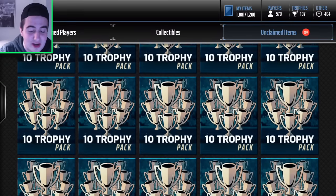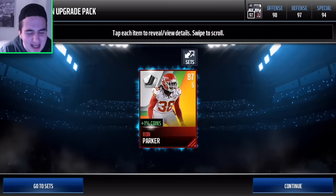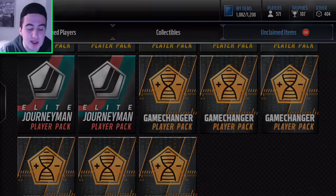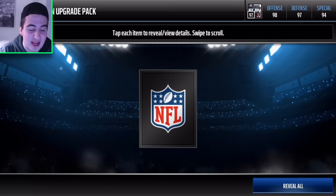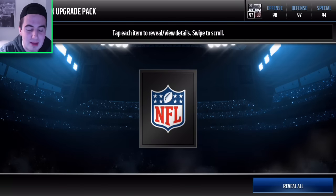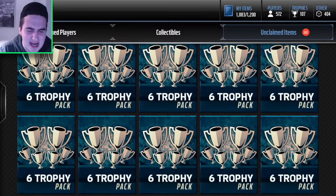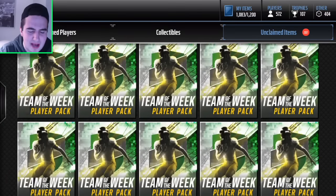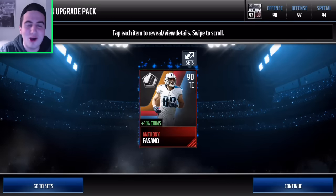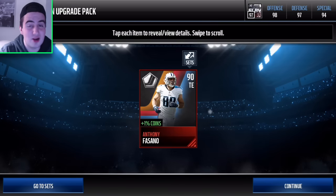Three more Journeyman packs left. Next pull: 87 Rod Parker — shout out to the Chiefs for getting into the playoffs. As a Seahawks fan I'm hyped. Speaking of Seahawks, we got a new channel banner and logo by Bryce.mm — so sick. Next pack: Andre Roberts, 90 overall! These Journeyman receivers are pretty sick. Two or three 90 overalls in this pack opening is super hype. Final pack of today — three, two, one — 90 overall Anthony Fasano: 85 speed, 87 catch, 92 awareness. Not the greatest stats but 90 overall — I'll take it any day.